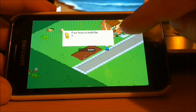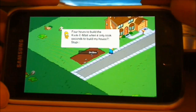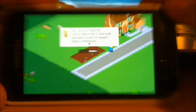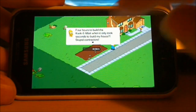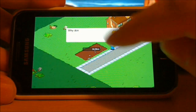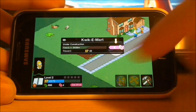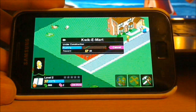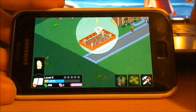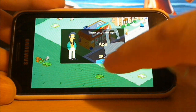The thing with this is it's just single-player. It takes four hours to build the Kwik-E-Mart. If you click the timer you can use donuts to speed up the building, and then you get a payout.